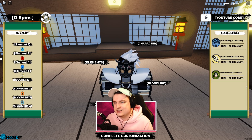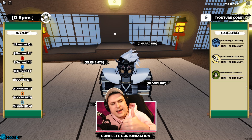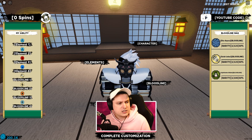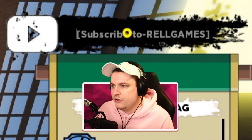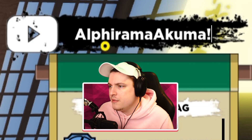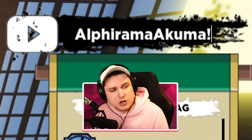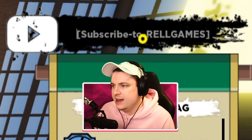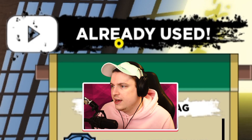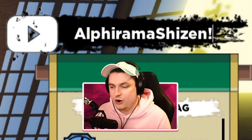So we're going to get started with the codes. We've got two spin codes and a railcoin code. First up: the code is AlphiramaAkuma with an exclamation mark — that gives you 150 spins. Then we have AlphiramaShizen as the next code, also with an exclamation mark, for another 150 spins. I already used these two because I was trying to get the bloodline beforehand, but sadly I didn't get it.